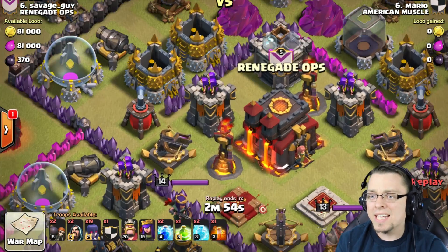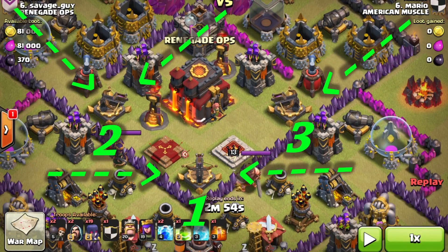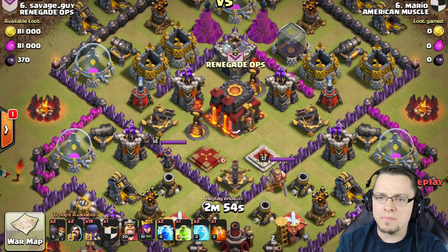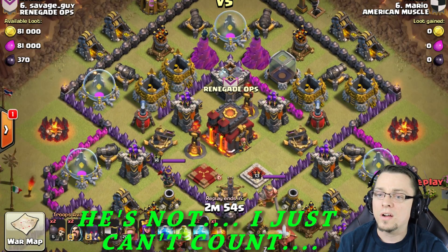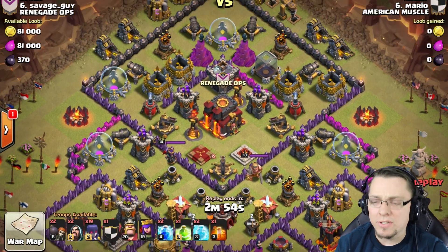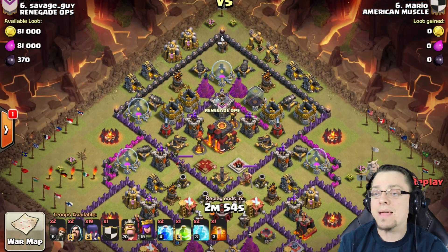He does have his Inferno Towers though, and he's missing his third X-Bow. He's also potentially missing an Archer Tower and another Cannon that you get at Town Hall 10. Anyways, let's go ahead and dive into the attack and see how he goes. Remember guys, this is a Max Witch Attack with 1 Golem.